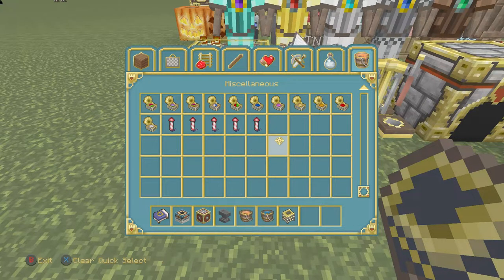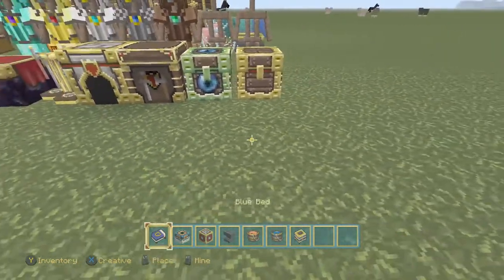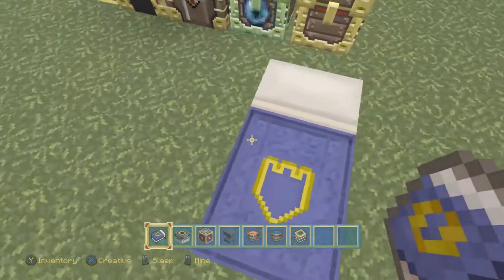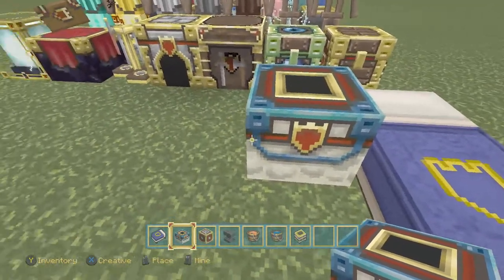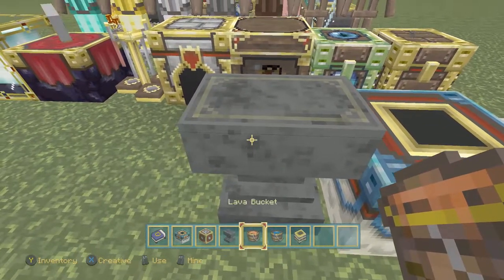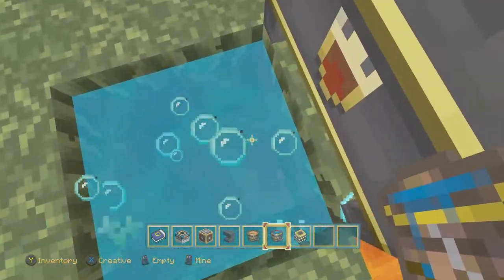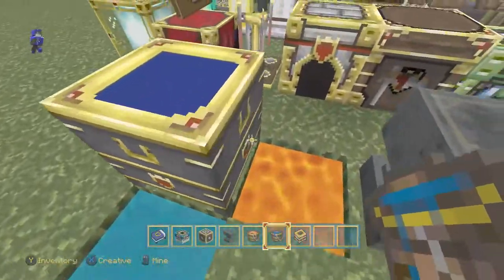We got the bed, portal frame, jukebox, anvil, and of course some other miscellaneous items. The nether star looks very, very cool. The discs look like old gramophones — at least one of them has that funnel look. The bed looks amazing — it's like a nightly shield emblem on the bed, very cool. The end portal frame looks very nice with the same symbol. A dusty old anvil not even used yet. We've got lava, the cauldron, and water. The water in the cauldrons always looks so much darker than regular water.